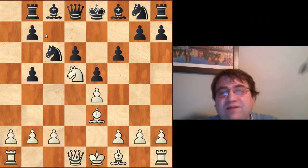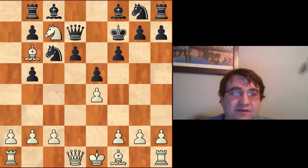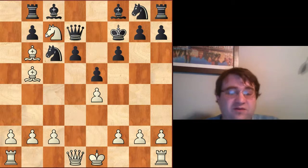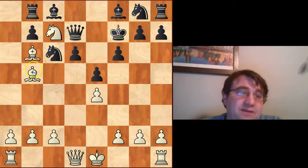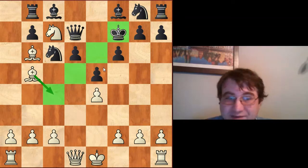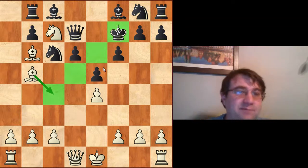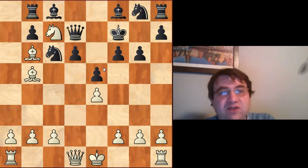If Bb6 then Qd7 Nc7+ Kf7 — this king is going to be taking a walk. We play Bb5, and this is the crux of the whole thing. We've only got one pawn for the piece at this point, but there are serious weaknesses on these light squares and no clear way for this king to get to safety in a timely enough manner to save the game.